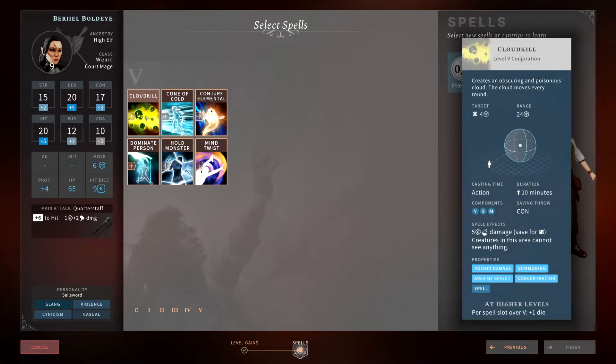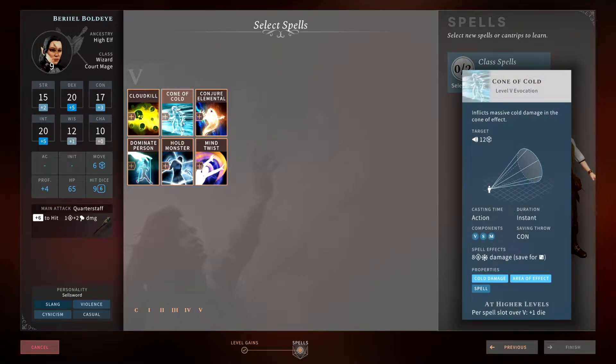Starting off with Cloud Kill. Cloud Kill is an interesting spell — it lasts for 10 minutes, targets must make a Constitution saving throw in the 20-foot sphere area of effect. If they fail they take 5d8 poison damage; if they save they take half and are blinded. However, most things have resistance to poison or have a high Constitution, so with all the other level 5 spells available, this is not a spell I would recommend picking up.